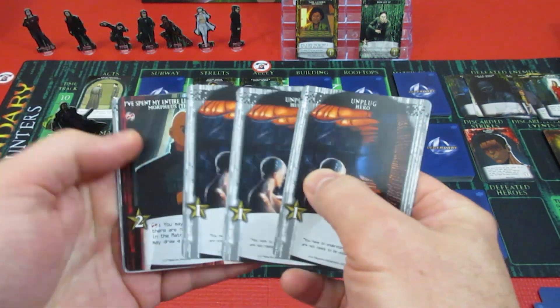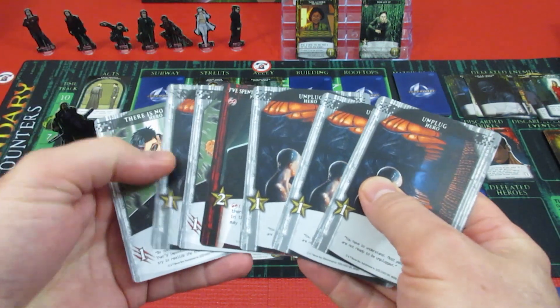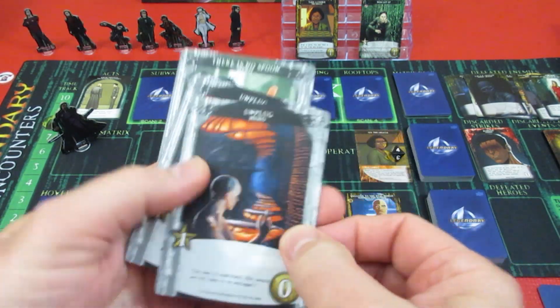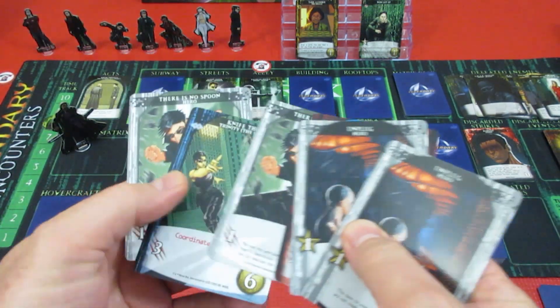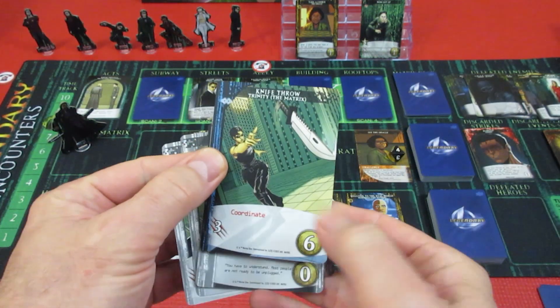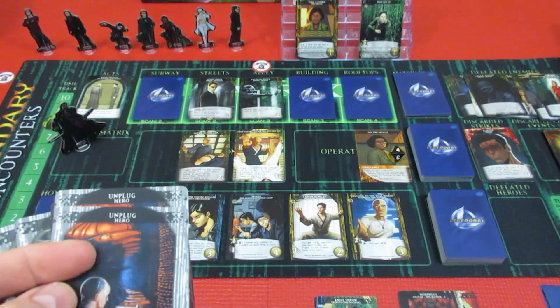What does Neo have? He has two attack and six recruit. Does Morpheus have a nice attack coordinate card for him? I believe he does — Morpheus has the knife throw coordinate for three. So let's go ahead and play that for Morpheus.